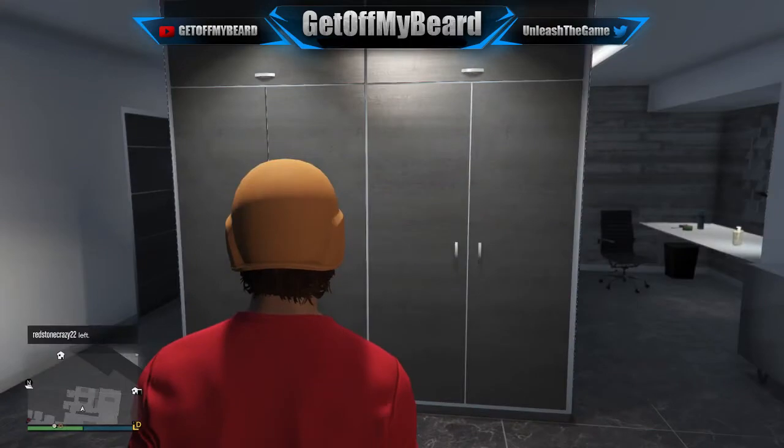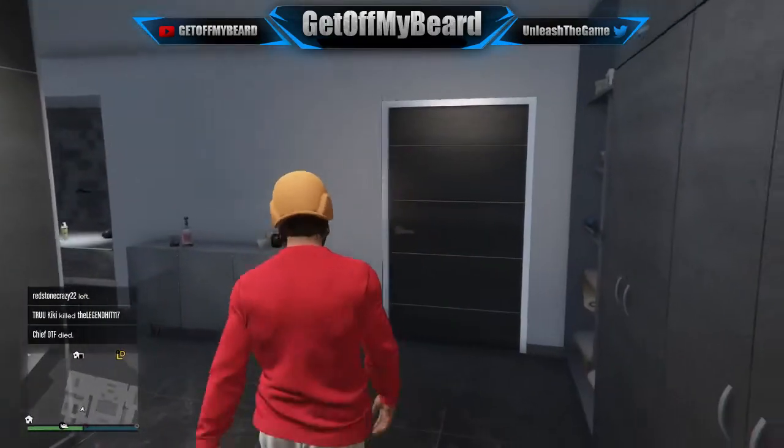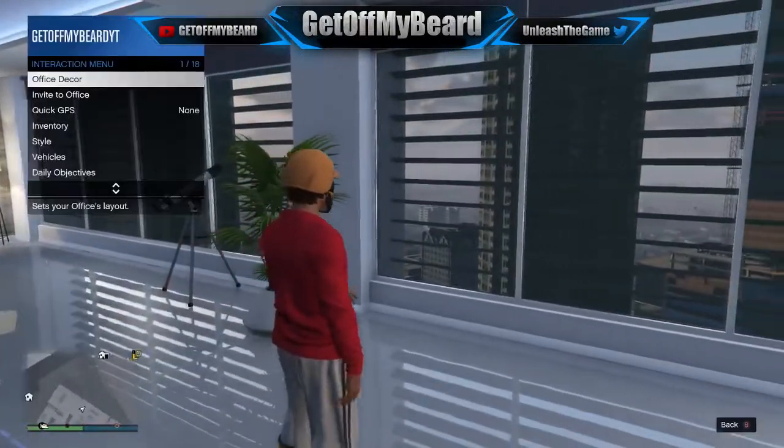Yo guys, it's your boy Get Off My Beard, coming at you with a brand new GTA 5 glitch video. Today I'm going to show you how to transfer any goggles or sunglasses to any mask, hand, or helmet combo.